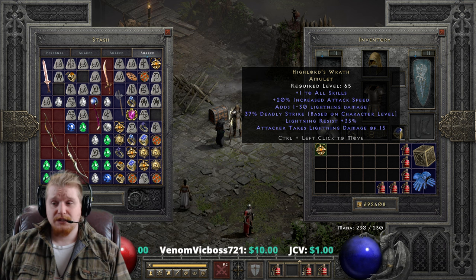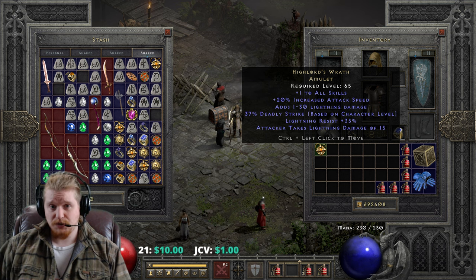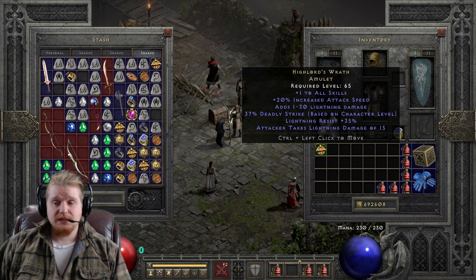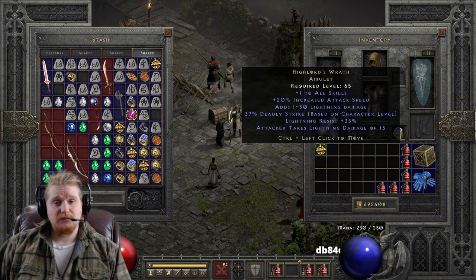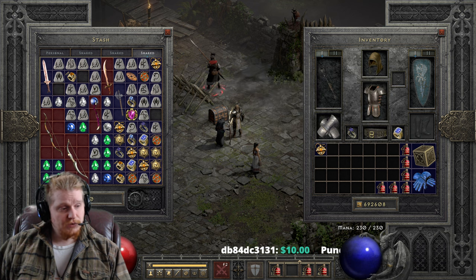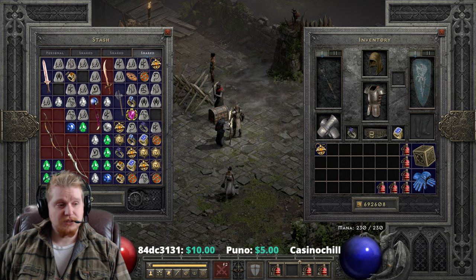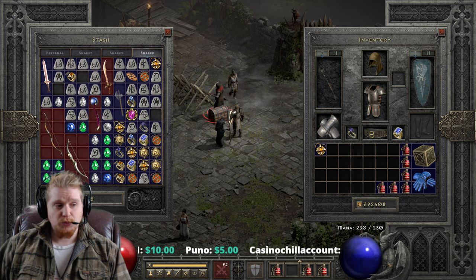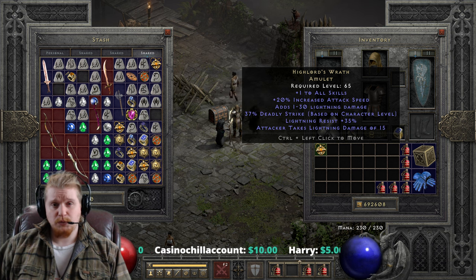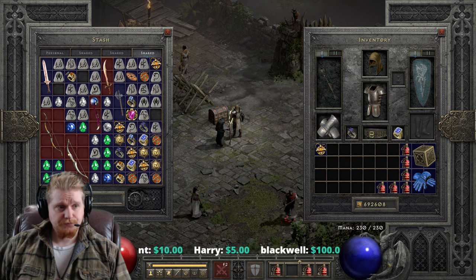We have a very nice effect of plus deadly strike based on character level. Deadly strike is the chance to completely double your physical damage — not elemental — when it succeeds. At its maximum, at level 99, it is 37% deadly strike. It is 0.375 per level, so at level 65 we would multiply 65 times 0.375, coming up with 24%. So 24% chance to do double damage.